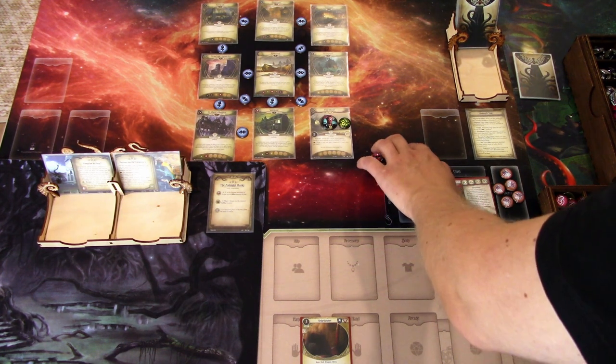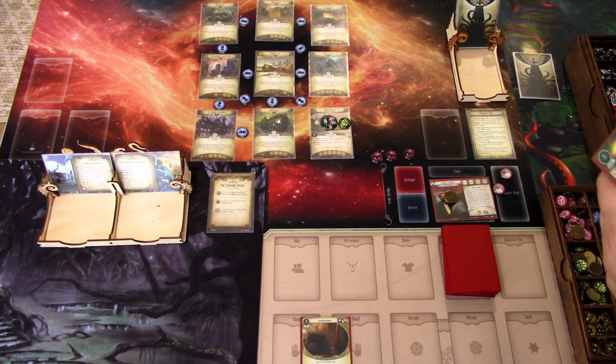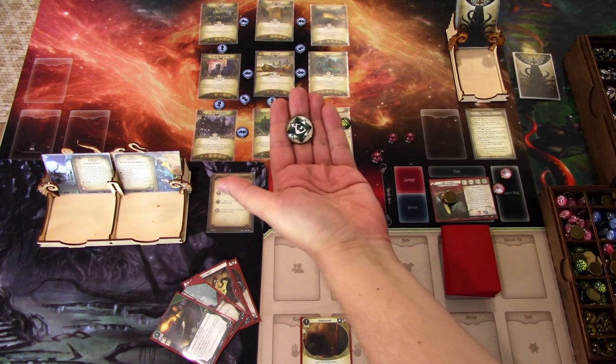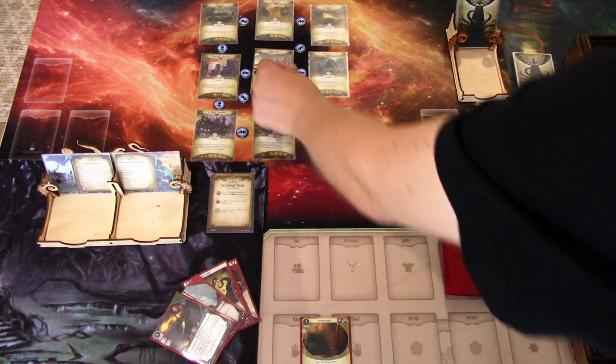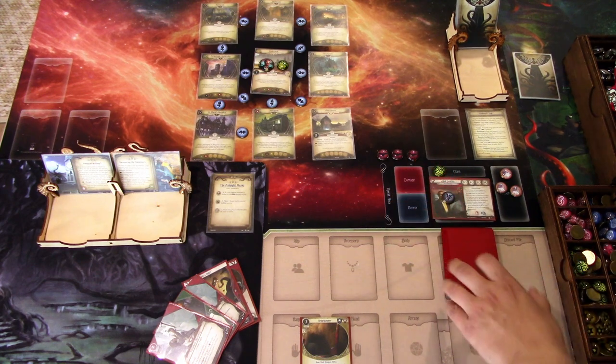Sledgehammer takes up two hand slots and costs three. I think I will just investigate and get the hell out of here. My first actual action is to investigate four versus two — a minus three, we fail. Four versus two again — cultist token is a minus two, place one doom on the nearest cultist enemy; we don't have any cultist enemies but we get this clue. Last action we'll move to Rivertown. We'll go to upkeep — we draw another Fortress Discovery and gain a resource.